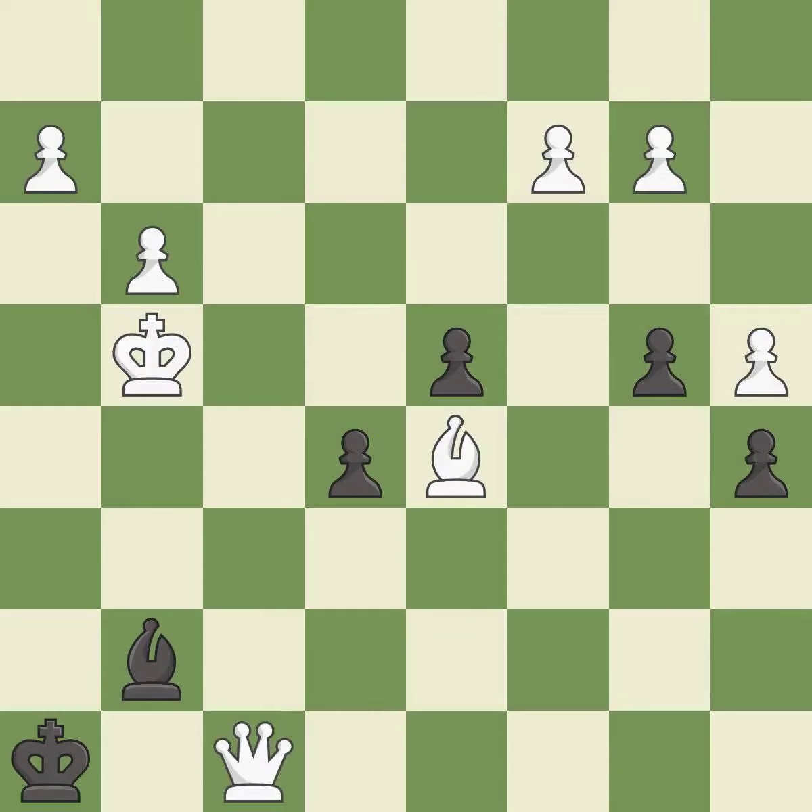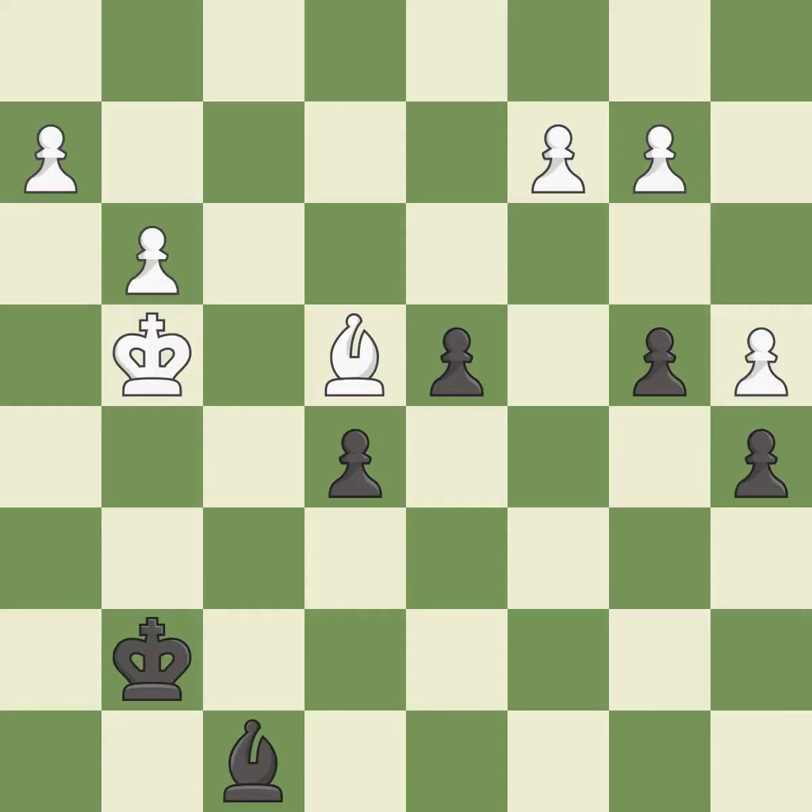This is an equal trade. Takes back. An active king is critical in the endgame, and getting it off of the back rank is the first step.